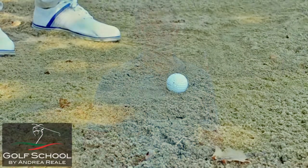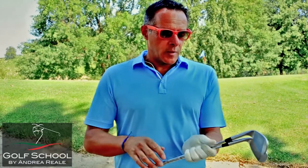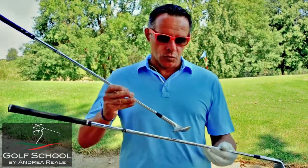Innanzitutto è importante spiegarvi che la testa del bastone non deve mai entrare a diretto contatto con la pallina, ma deve colpire circa due o tre dita prima della palla. Questo, grazie al bastone che adoperiamo, ci permetterà che la testa del bastone possa fuoriuscire velocemente sotto la pallina.